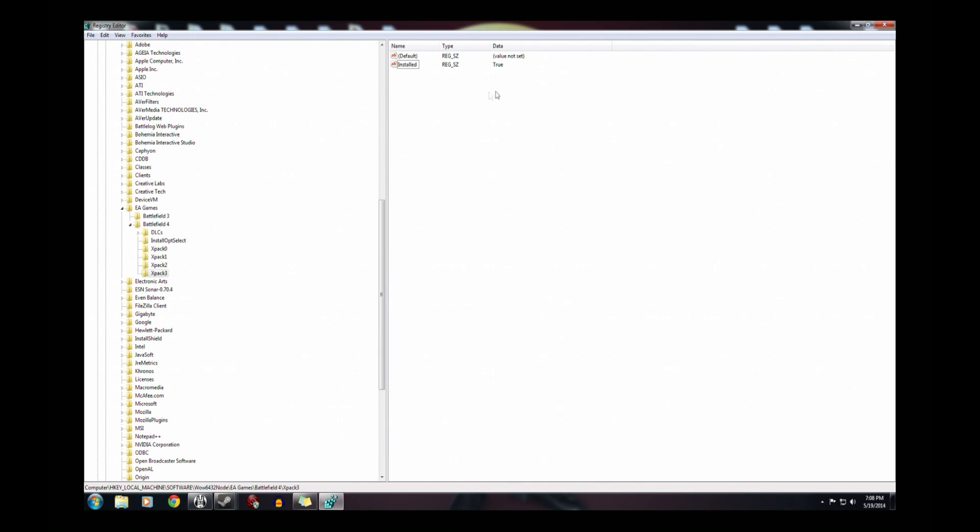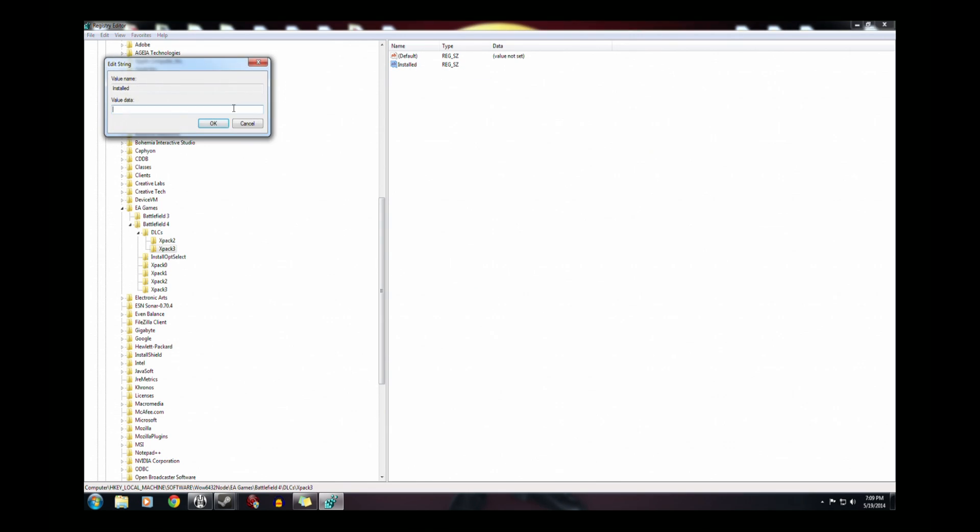Right-click Installed and press Modify. Go to Value Data and type in True with a capital T. That should fix your game. But if it doesn't, go to the Battlefield 4 folder and create a folder called DLCs. Right-click that, go to New Key, and call it XPAC3 with a capital X. Right-click that, go to New String Value, call it Installed with a capital I, then go to Modify and set Value Data to True with a capital T.